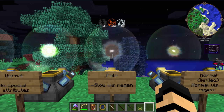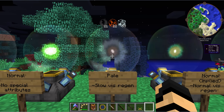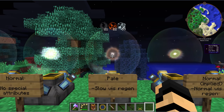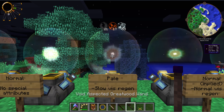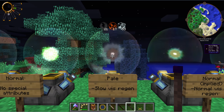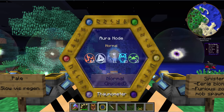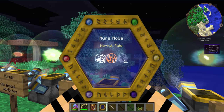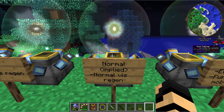Next is the pale node. It's got a slow vis regen on it, so if you absorb some of it, it will slowly come back — very slowly. Third in the list is a normal node. You'll notice it just says 'normal,' and it won't actually say 'normal normal' — it's kind of implied. But it does have a normal vis regen on it.